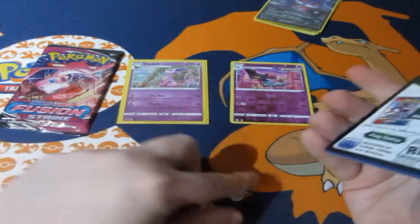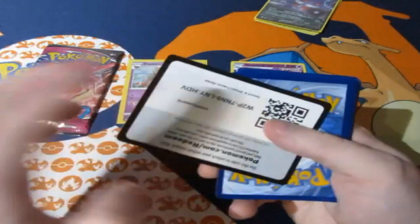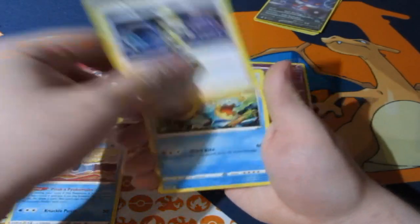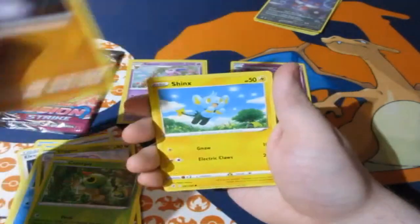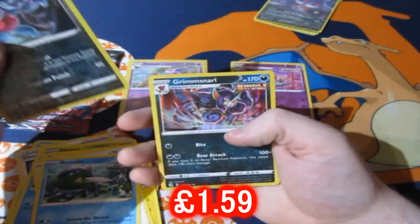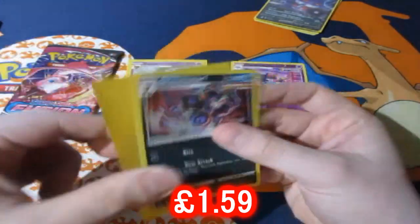Is it just me or are these packs quite easy to open? A bit weird. Maybe Pokémon Centers decided to use stronger packs but weaker glue. We have Pyukumuku, Allister's Gengar with Dreadnaw, Sliggoo, Canopy, Drillbur, Shinx, Binacle, Basculin, and a reverse foil Toxicroak.